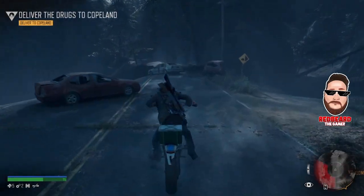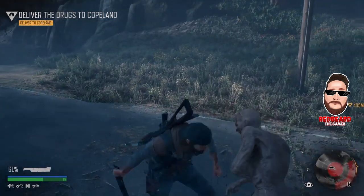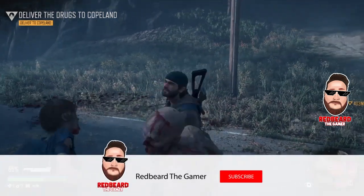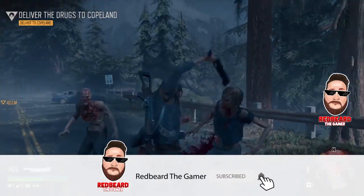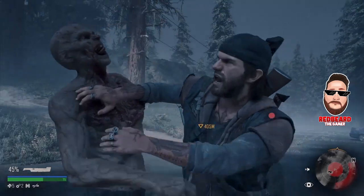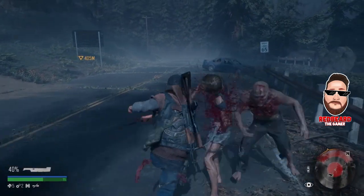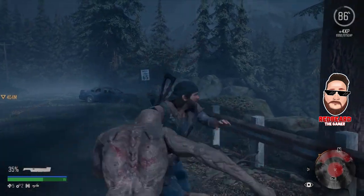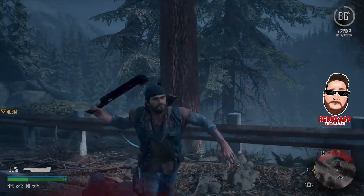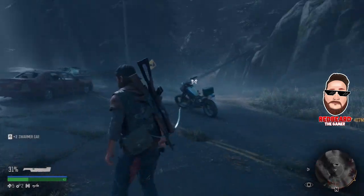Welcome back to another video for Days Gone. In this video I'm going to show you a really quick map glitch where you can access the lower part of the map before finishing any of the other gameplay. If you haven't reached this area, you can't pass through because the road is blocked — every time you go past it, it says 'leaving playable area' and keeps resetting your character. I'm going to show you how to glitch past it and access the lower part of the map.